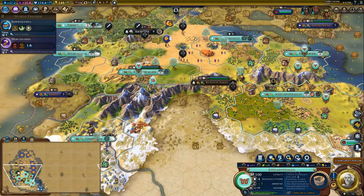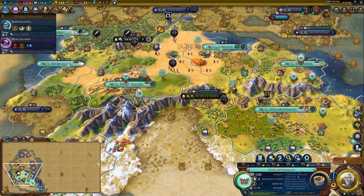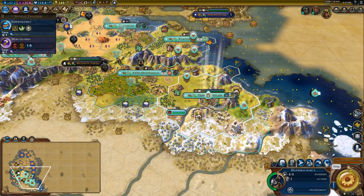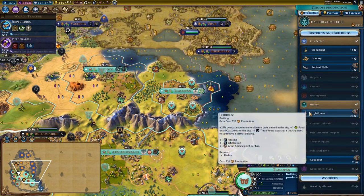I do plan on conquering Buenos Aires at some point because it has access to pretty decent land. Looks like we got ourselves a great general — we're just going to put him to sleep. We don't need him for anything, and we can teleport him to where we need him if we need him.